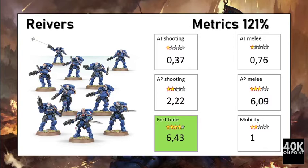The Reavers perform well in our metrics, reaching a score of 121%. They are very good in anti-personnel melee capacity with their knives, but other offensive scores are limited. However, their defensive cost is very low, making this an extremely resilient unit per point. The low defensive cost means the damage output is still somewhat better than the defensive capacity, making it a unit that is slightly better than its points' worth.